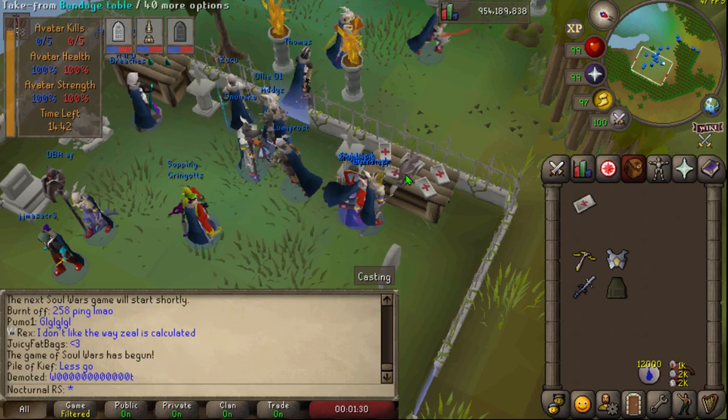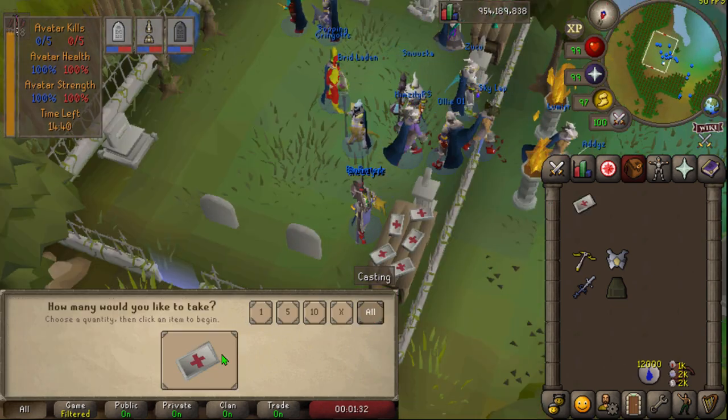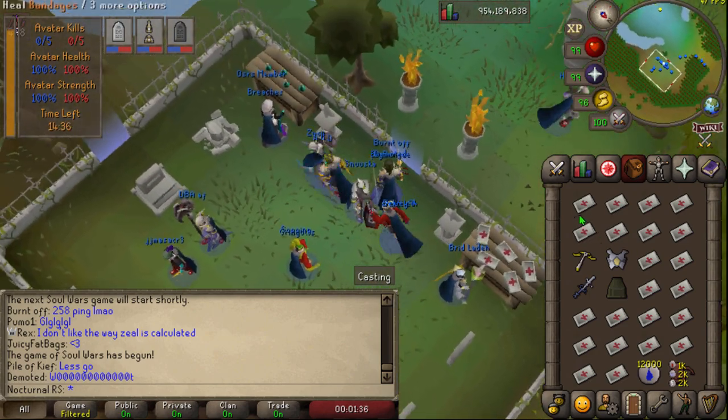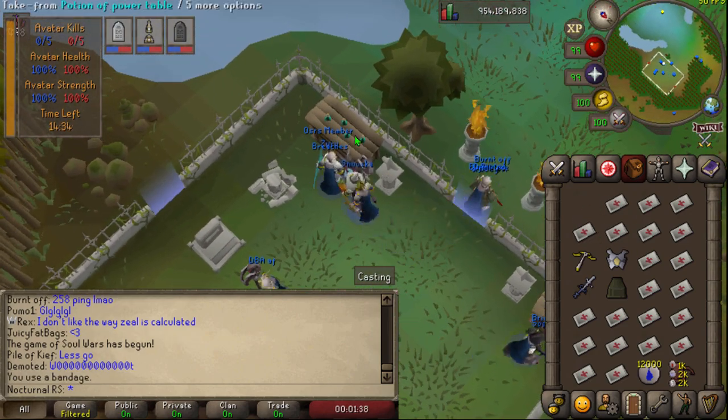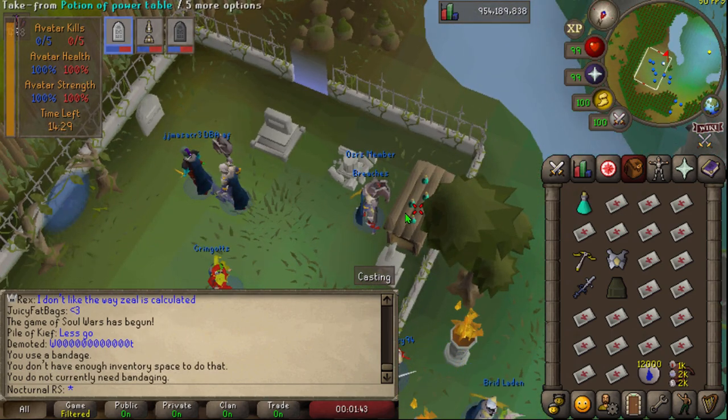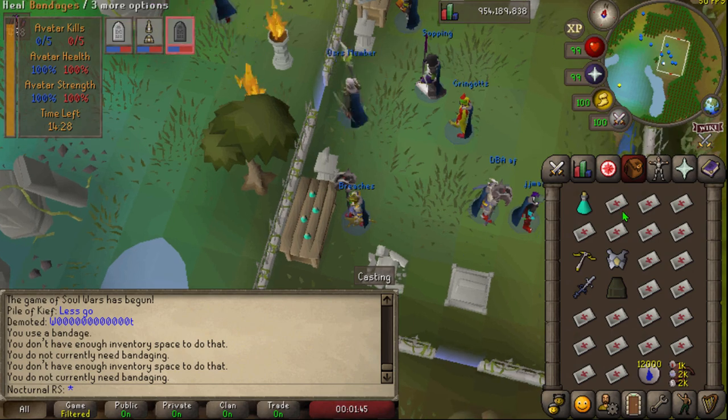In the beginning of each game you start on your base and there are two supply tables. One has bandages — each bandage heals 10% of your total health and also restores 100% run energy. They aren't stackable so you can't combo eat with them, so the food is kind of underpowered, especially in multi-way combat.